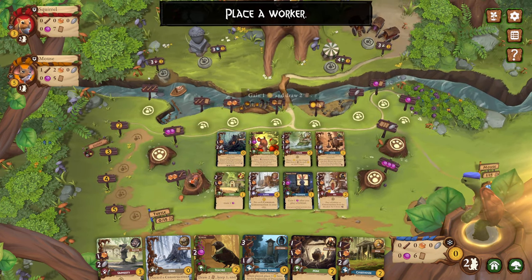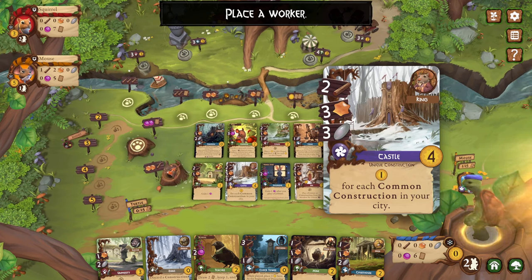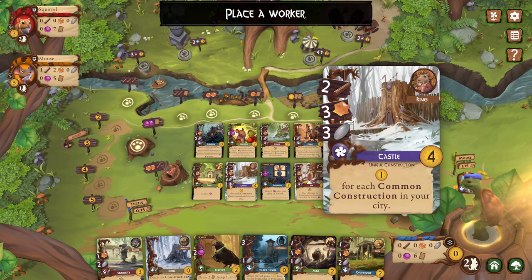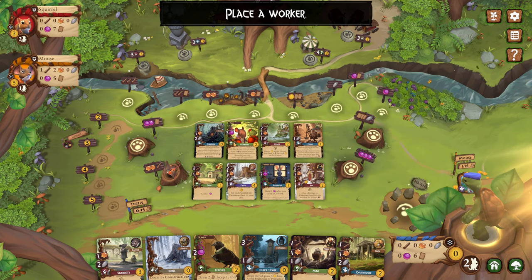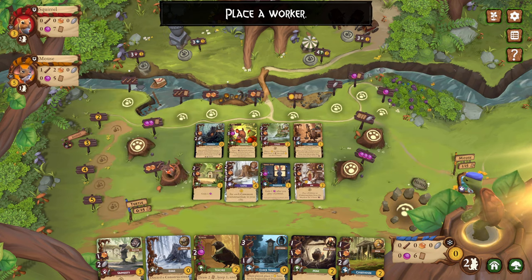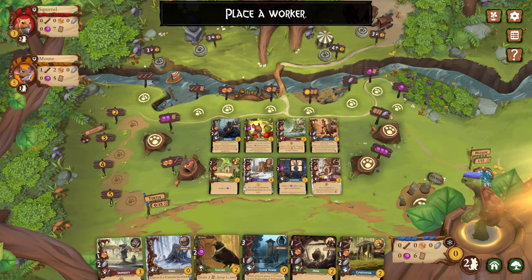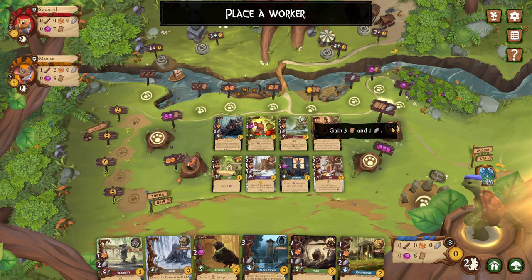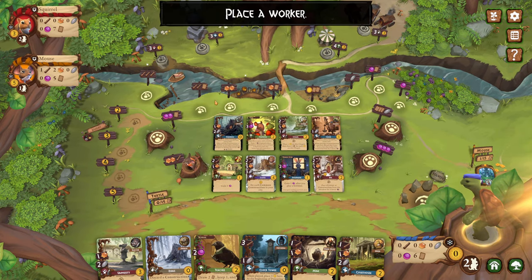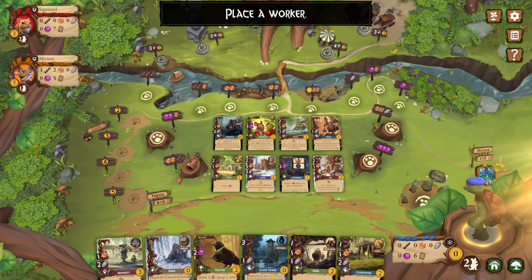Just looking to see if there's anything else worth getting. This is a unique building. This little pinwheel symbol is usually a unique construction, and it usually gives you points at the end of the game. I could go really common construction heavy, which is probably not a bad strategy. We've got to get some resources first — we can get three berries, we can get a stone which is fairly rare, and more cards. You do have a max hand size, but let's fill that hand up and get a stone while we're at it.